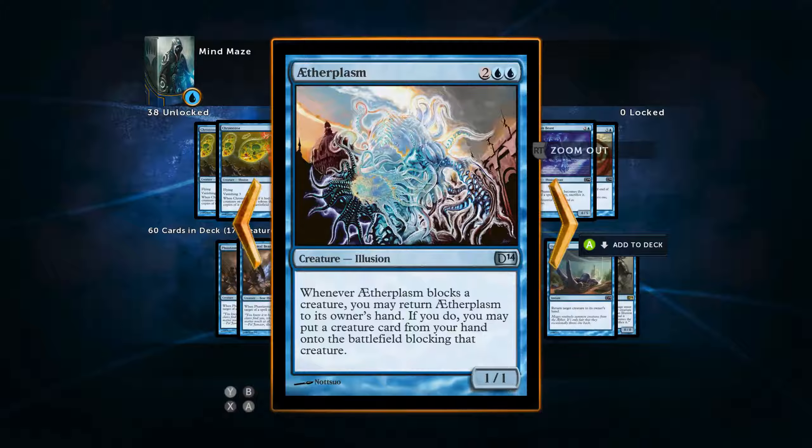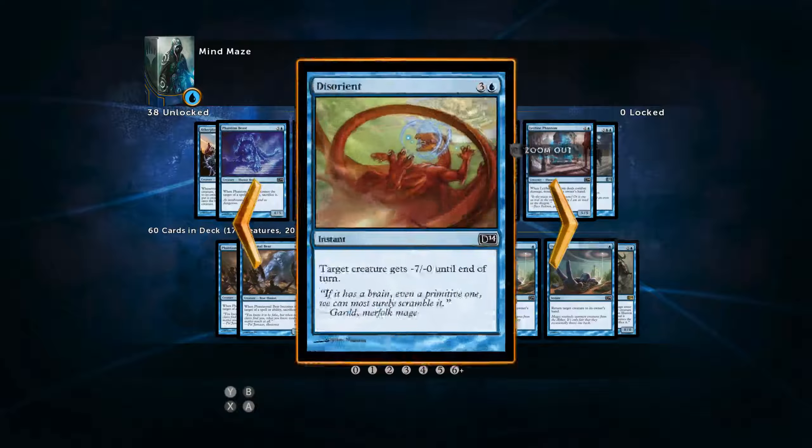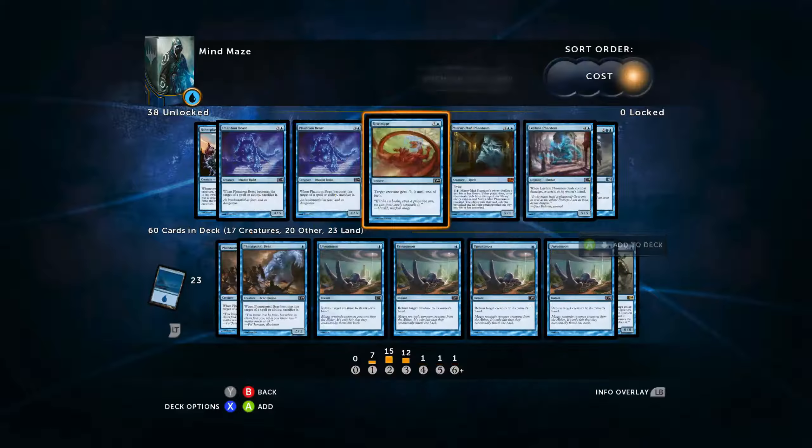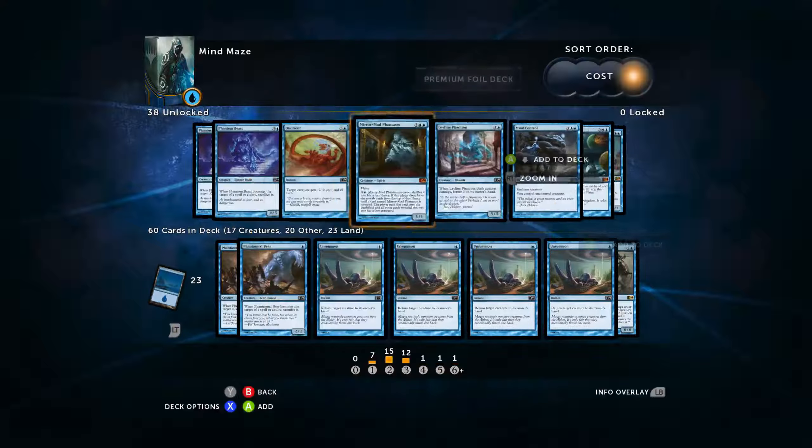Aetherplasm — whenever this creature blocks, you may return it to its hand, like ninjutsu for free — but it costs way too much. Phantom Beasts has the same sacrifice drawback; I don't like the 0/7 for the same reasons I don't like Ovanize. That's out. Mire Mad Phantasm has flying and it's a 5/1 for five mana. When it's targeted the opponent shuffles it into their library, then reveals cards until another copy is found and puts it on the battlefield. I don't understand why this was in this deck. Not this deck.